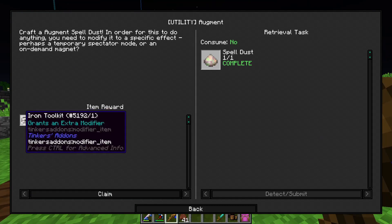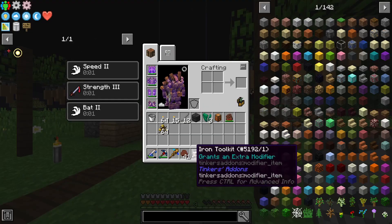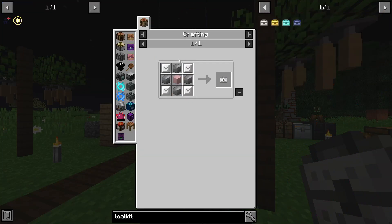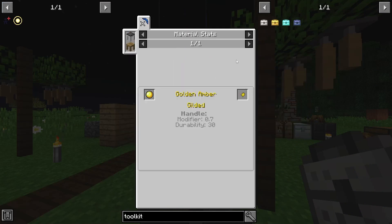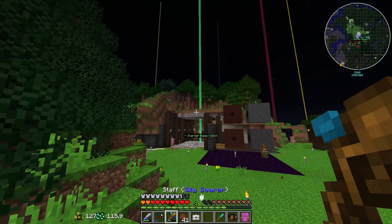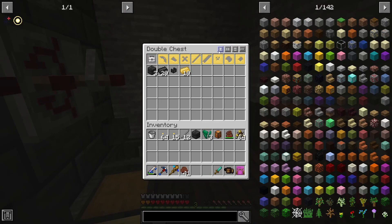We have these other spells. There's an iron toolkit — I don't really know what that does. Netherite or blood gem, I don't know which is better, so we're going to wait. Okay, it grants an extra modifier — cool, so I can just make these. That's how they're doing that now — the whole block of gold and a diamond thing is no more. We'll throw this next to the tinker stuff, but I'm not sure what I want the extra modifier on currently.